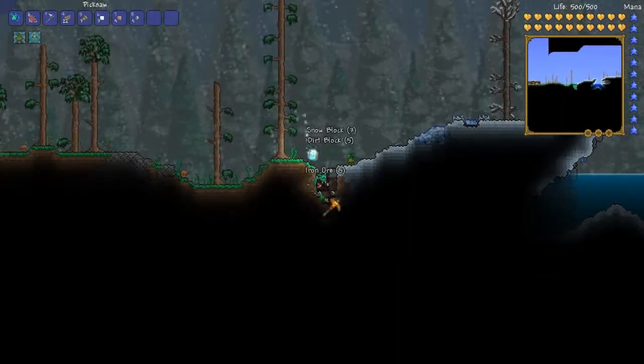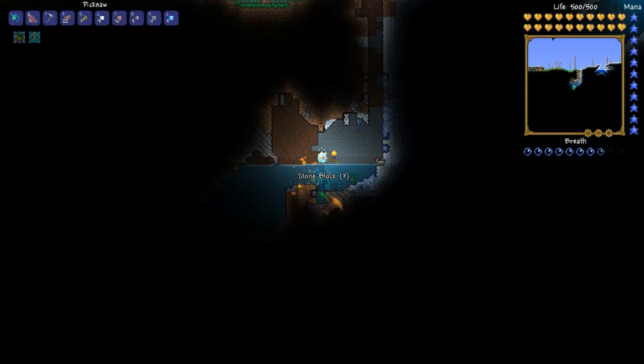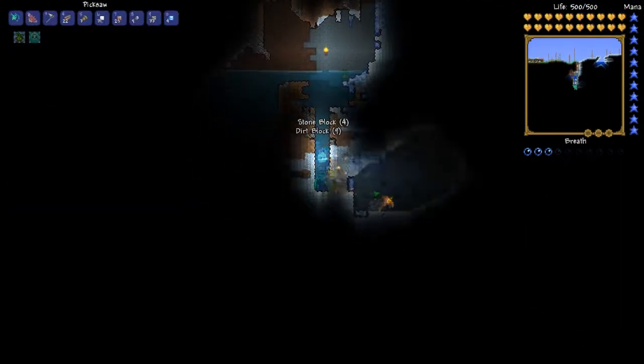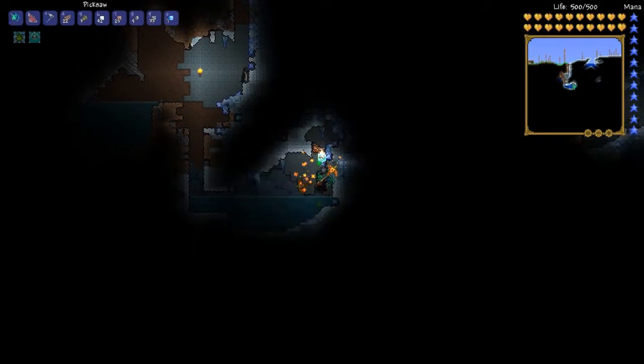Here is some Iron that can be found on the surface. It is quite rare to find ores on the surface, but it is definitely worth looking. Mining straight down is also a very good option — you will find a lot of caves. Here is some Silver and Copper right there, not even far from where we started.